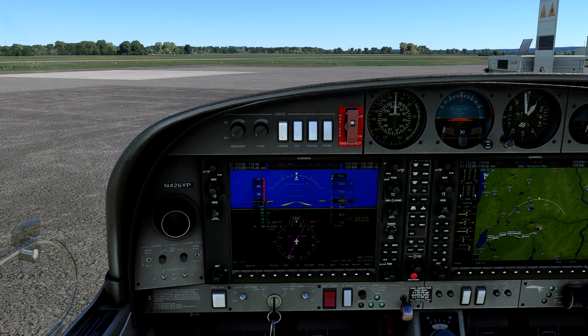Oshkosh ATIS Information Delta. Wind 010. Altimeter 29.92. VFR arrival and departure procedures in effect. Arriving runway 27 and runway 18 right — pages 20 or 21 of the notice. Departing runway 18 left. Aircraft inbound for the Vista arrival — procedure green link, join the Vista arrival. Arriving aircraft must be familiar with runway exit procedures. Refer to the bottom of pages 20 and 21 for your specific runway exit procedure. All pilots must have simulators set to VFR weather conditions with calm wind.